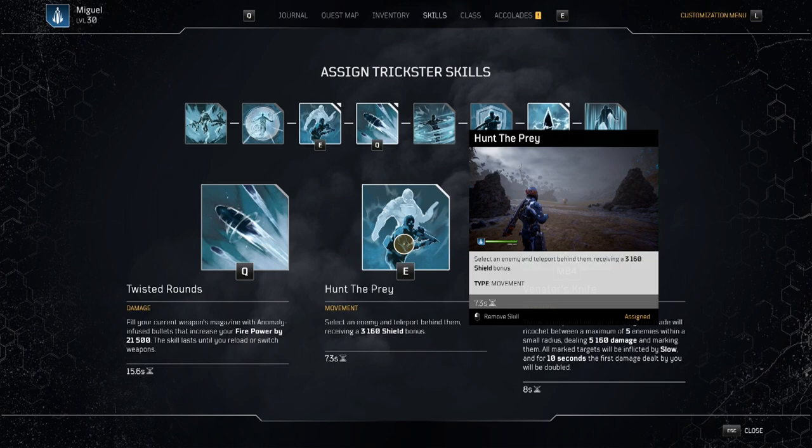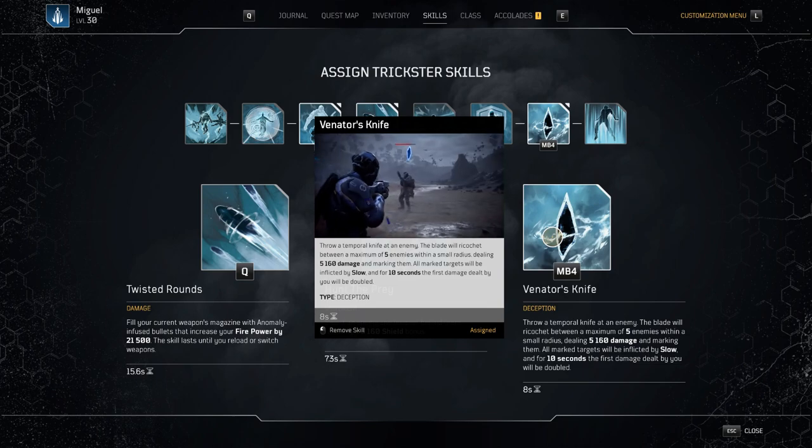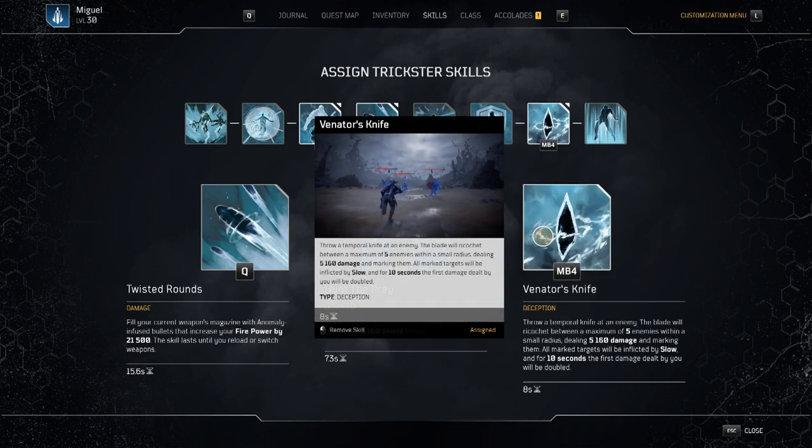Our next ability is Hunt the Prey, which teleports you behind an enemy. Remember we do more damage the closer we are, and with our Radiation Jump mod we're also applying Vulnerable, giving 20% increased damage. We want to be constantly teleporting — not only to get out of trouble but also to apply Vulnerable to a boss or enemy. Then we mark them with Venator's Knife. Venator's Knife marks up to five enemies, and the first damage a marked enemy takes is doubled — this is where you see 2.5 million damage and higher.